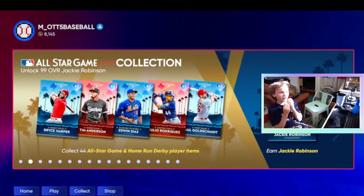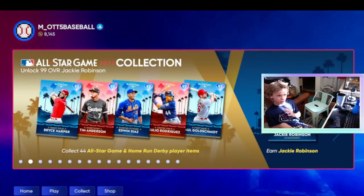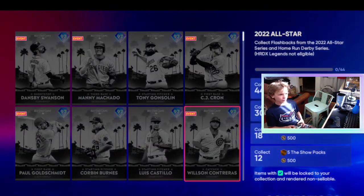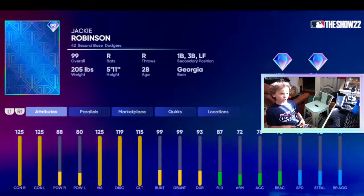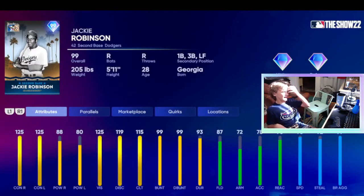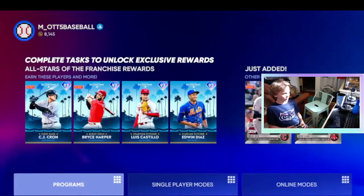And I didn't even realize, but when you collect all these you get a 99 Jackie Robinson — it's probably not the best card in the game. You get a Bowman five-pack bundle. He's got 125 contact, his power's pretty low. This actually may be a glitchy card. I may have to pick this up. So if I were you, I'd start grinding right now and getting your moments. Let's take a look at some of these moments and get some of them done.